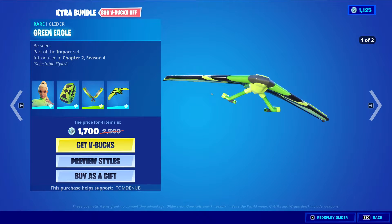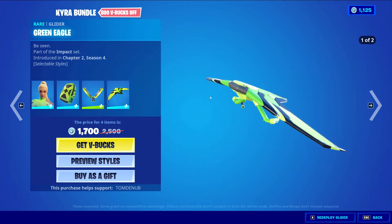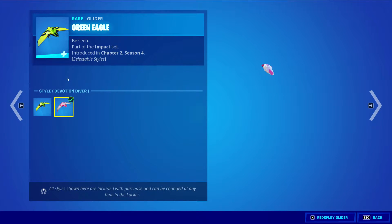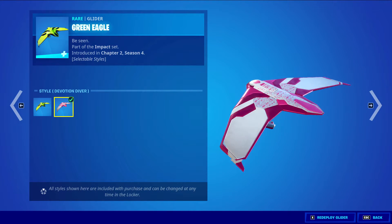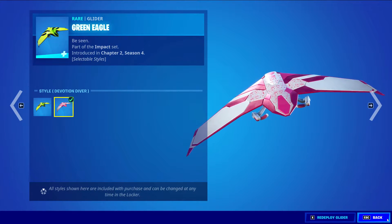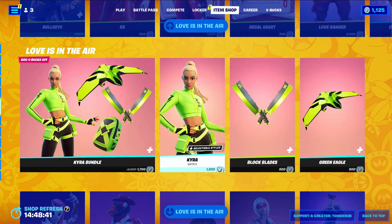And then we have the Green Eagle Glider, which is 800 V-Bucks. It also got another style — the default Green Eagle and a new Valentine's Day style. Pretty cool. I would like it if you surfed on it — that would be sick. But other than that, it's pretty cool. And you can buy all the items in the bundle separately.